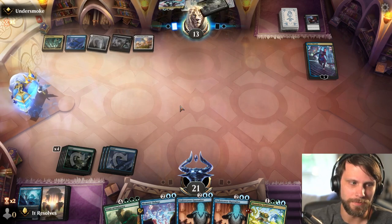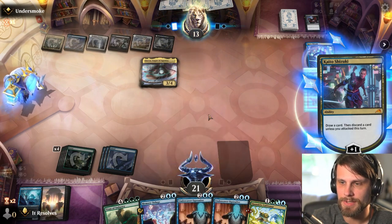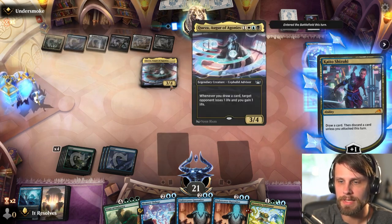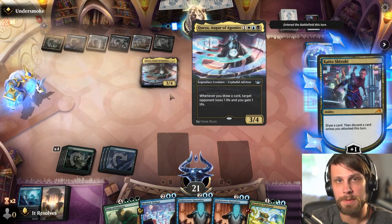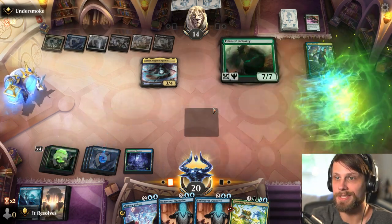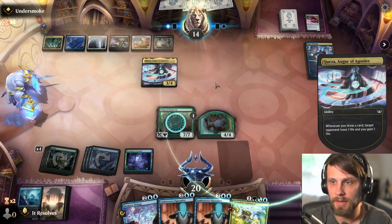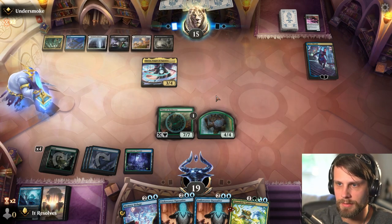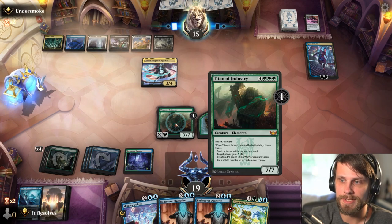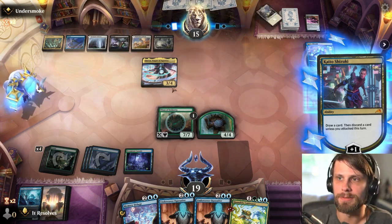They're probably going to spend their turn killing it, which is kind of fine — we'll have Titan of Industry as backup. They draw and discard a card which hits us for one. Worth noting they're willing to take hits to their life total since they can drain life with their permanent, so they might be a little more flippant with their life total than other decks. I think it's just Titan of Industry — shield counter it up and Rhino shield counter here. We need to threaten them as best we can to finish this game quickly.